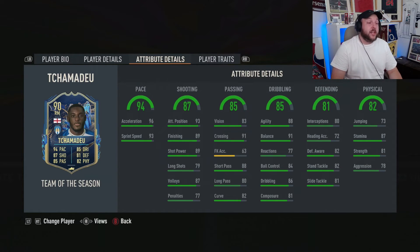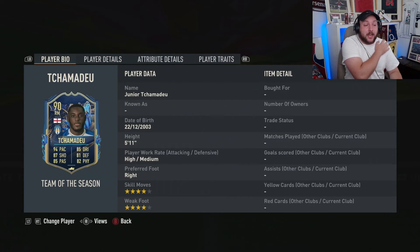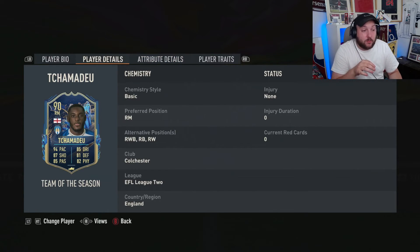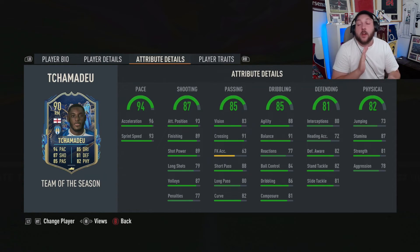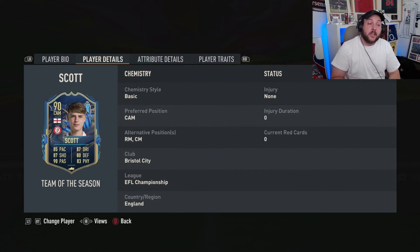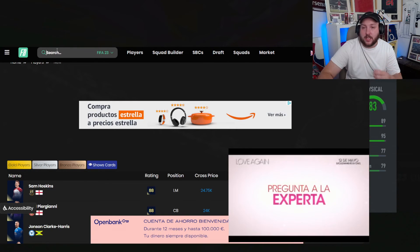Moving on to the last one - four-star skill, four-star weak foot, right foot, high-medium work rate, fantastic for attacking presence. He's in League Two unfortunately, but can play right back, right wing, right mid, or right wing back - great for a 4-3-3 or 5-4-1 formation. 96 acceleration for someone that's five foot eleven, 93 sprint speed, 88 agility, 91 balance - a really good card overall. He doesn't have the best traits - long throw and solid player. A bit low on strength and aggression for right back in my opinion, but as a right mid going into right wing he gives you a lot of options.